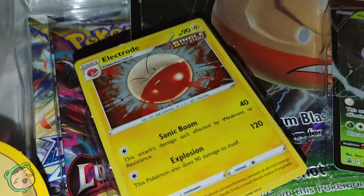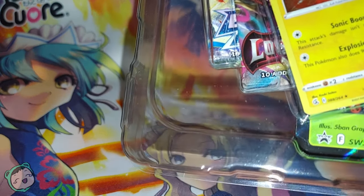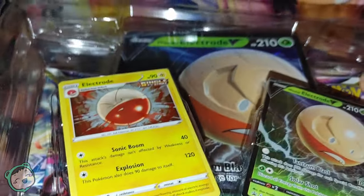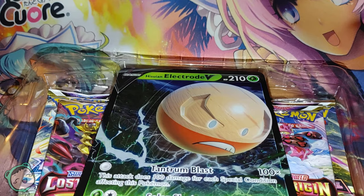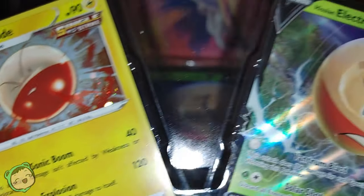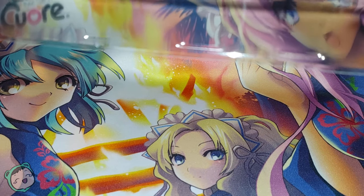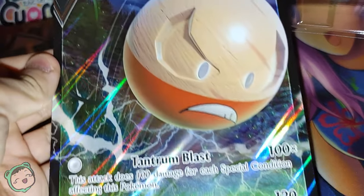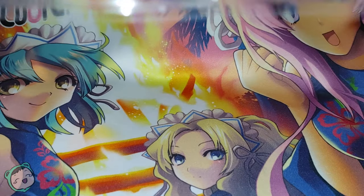We're just gonna open this, hopefully we get some cool stuff. I don't know what booster packs they come in — I think it's random, but I could be wrong. So here are the two foils; this one has the foil within the picture, and this one's the V, so it's all foil. Here we have the oversized one — it's actually pretty big, so I'll just put that to the side.